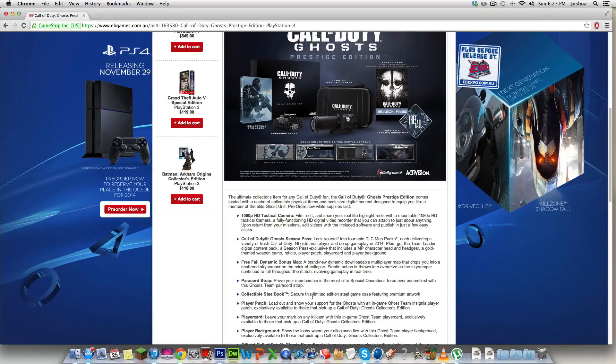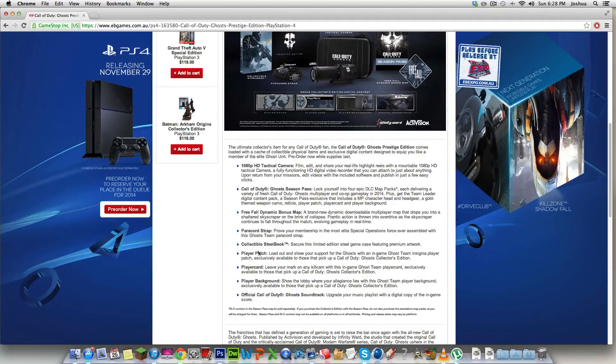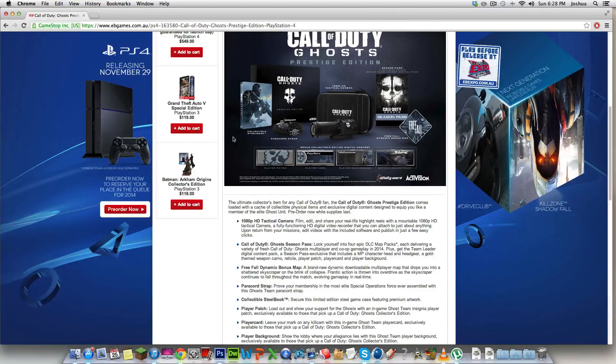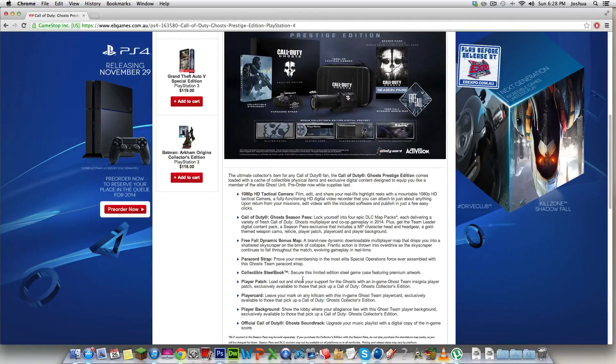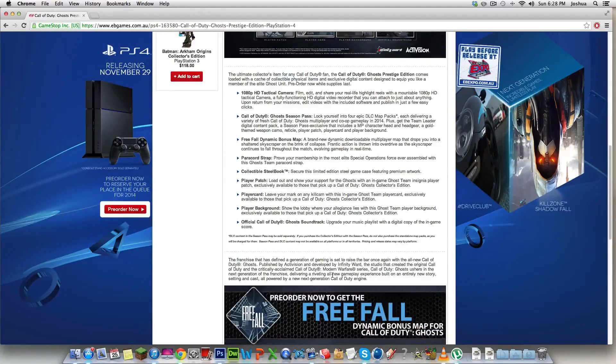There's a Collectible Steelbook, which is basically the same thing as the Hardened Edition. You also get your player card — a custom player card. It's got the Prestige Edition face on it with the ghosts. We also have player backgrounds and soundtracks.